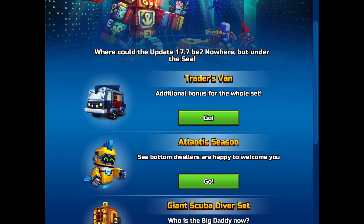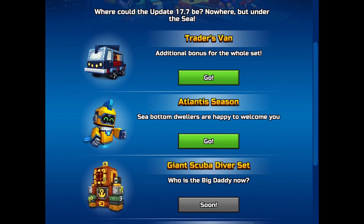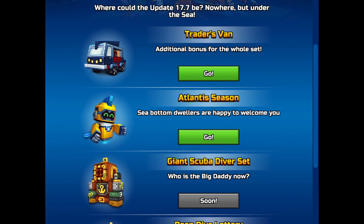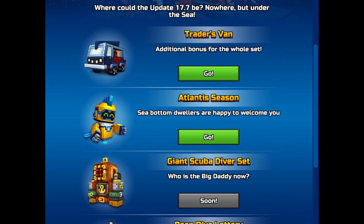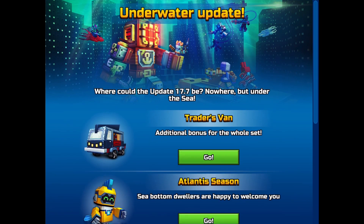Let's look at the Trader's Van. We have a bonus for the whole Atlantis season: a sea bottom dweller set welcoming you with a giant scuba diver set and a deep dive lottery. The scuba diver set is a casino event, and the deep dive lottery is a super lottery — not a casino.